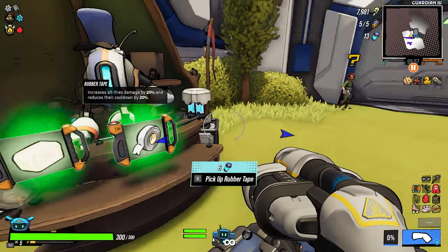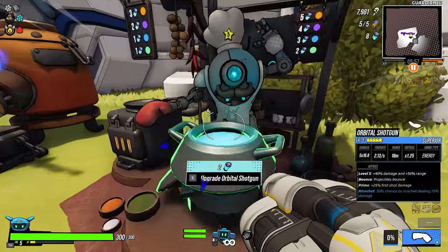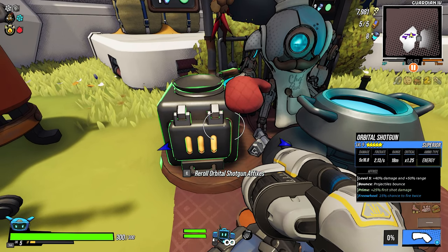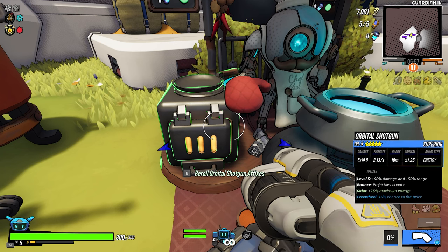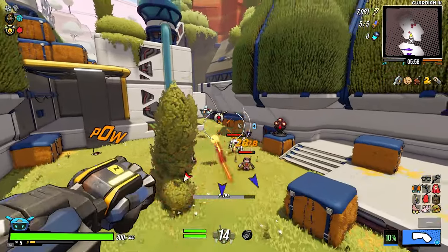I have no alternative fire - do we take it? I mean let's take it just in case. Not too much on the orbital shotgun. I would like to get some burn damage if possible, because we want to set everybody on fire. Burn damage - here you go. Alright let's see how we go.